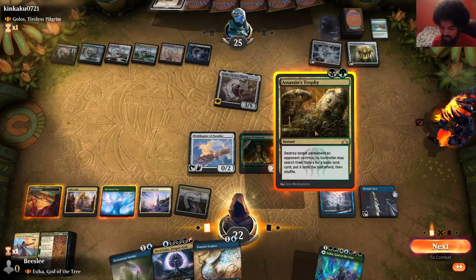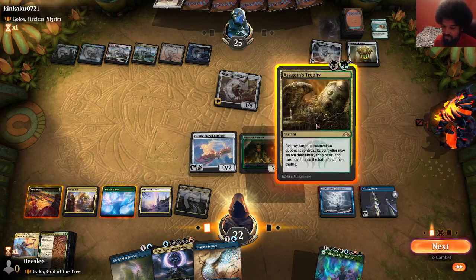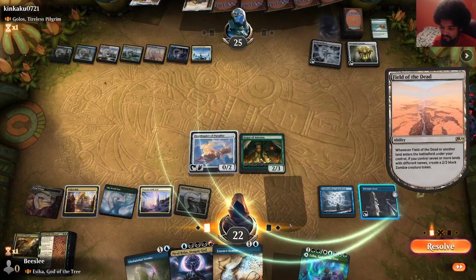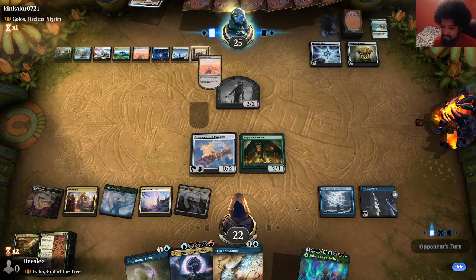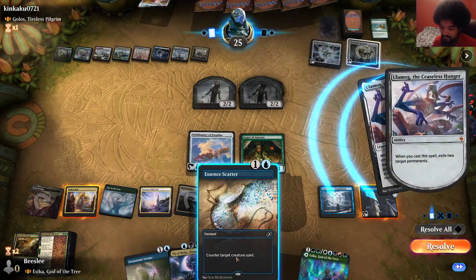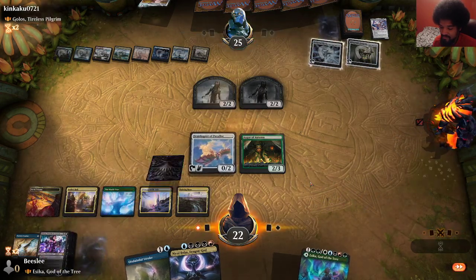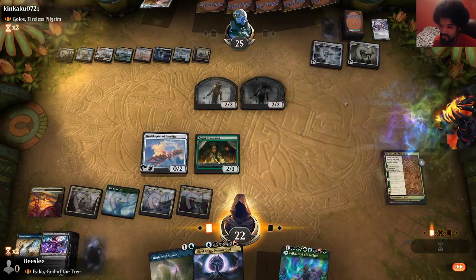I suppose I have to Assassin's Trophy and then keep them off their Commander for as long as possible. I have to do this now, because they can activate on their turn at any point — in their upkeep or whatever. Losing to the old war criminals of the format. Ulamog. I guess I have to counter that. We can come back from an Ulamog because it's not in play — that's really nice. Now I can cast this — blow up the Chromatic Lantern.